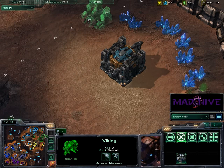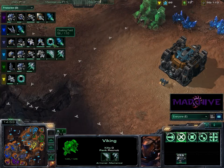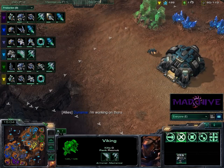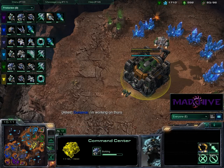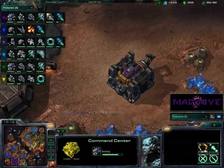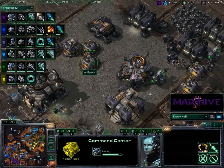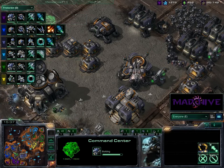It doesn't look like anything is going... Wolfpack is getting cloak for his ghosts. Mike is going to get some cloak for banshee production. Spartan is going to take their island expansion, putting him on three base. Mike is on two base, Contrarian on three, Dunamai on three, and Wolfpack on two. It looks like we're getting 250mm strike cannons for the Thor to complement his Thor force.